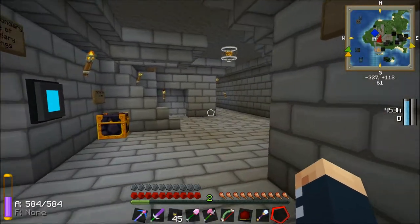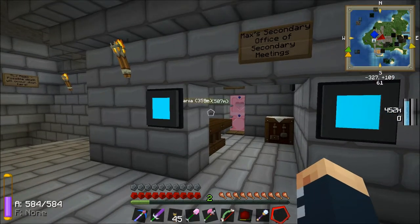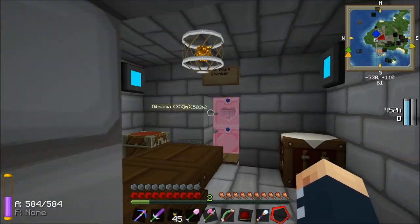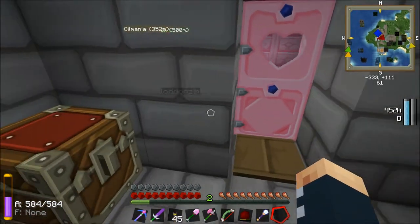Hello everyone and welcome to FTB Unleashed. What the hell is going on here? The koala chamber?